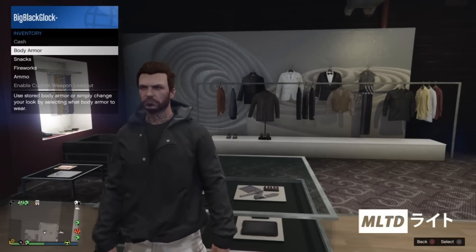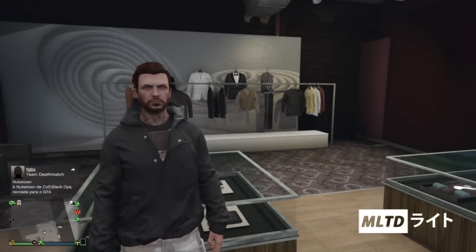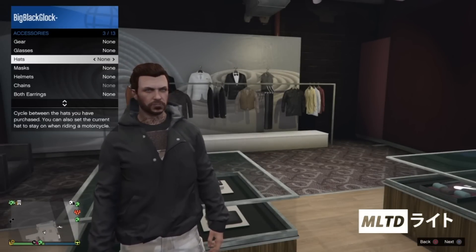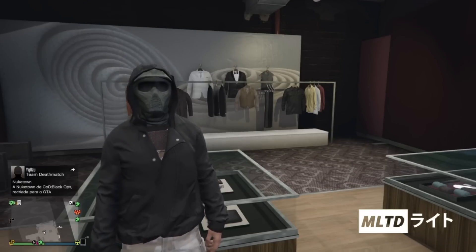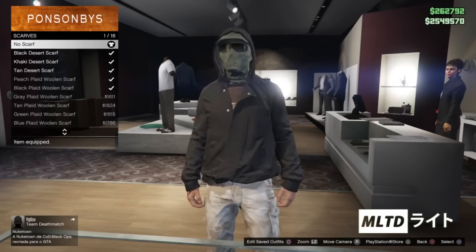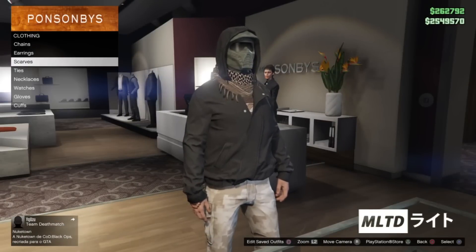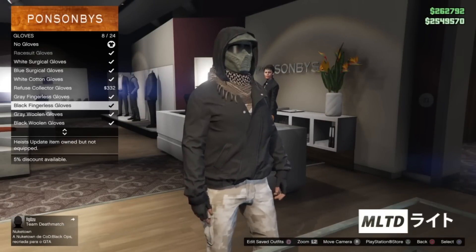We're going to open up the interaction menu, go into inventory and body armor and equip the super heavy armor. If you want the old apocalyptic assassin one then equip the standard armor. Now we're going to go into style and accessories and we're going to scroll through masks until we get to any random one which equips the hood — it doesn't really matter which one it is. Now we're going to start browsing the accessories section of the store and go into scarves. From here we're going to purchase the tan desert scarf, or you can use the black desert scarf if you want. Now we're going to go into gloves and purchase the black fingerless gloves.